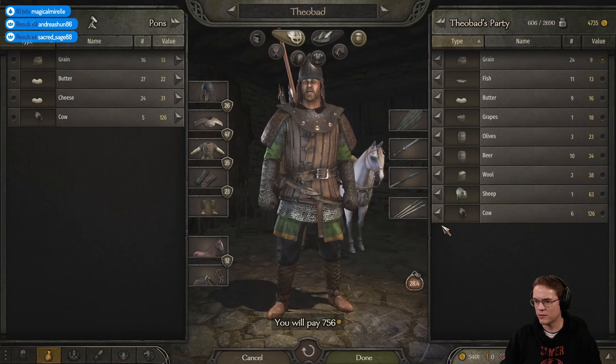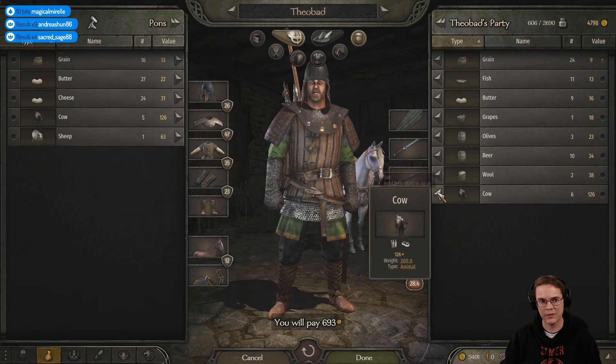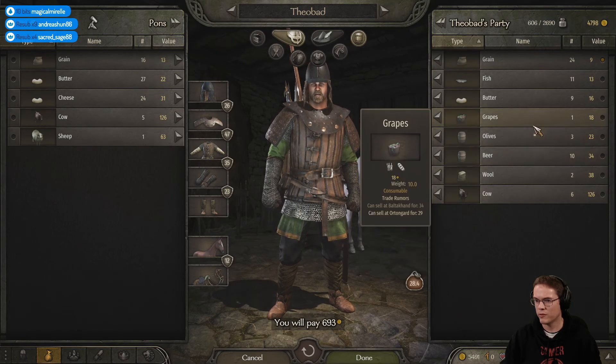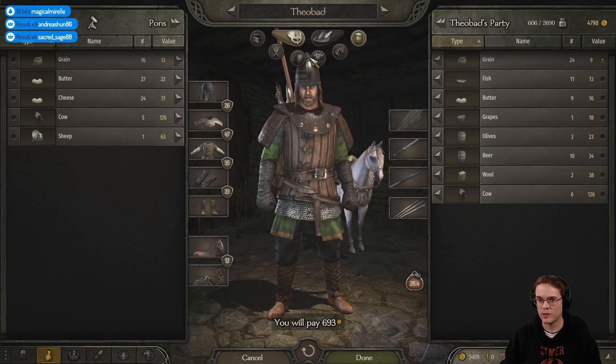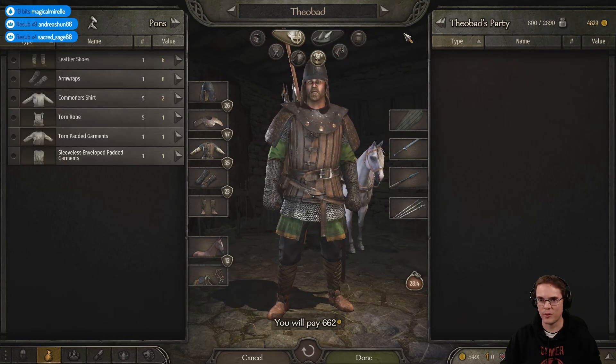That sheep is a good price - have a sheep. Beer, olives - everything else is too cheap. So now let me sell all the crap armour I've picked up.